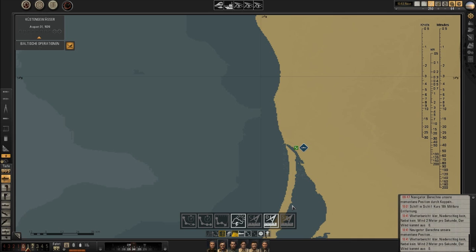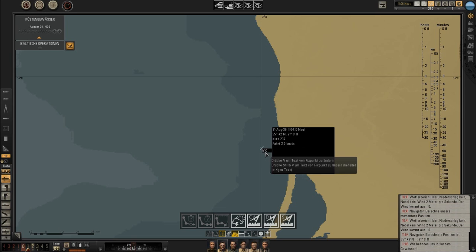Just give him some time and see if that works. We've got his fix — here we have our fix and it's a running number. We've got position fix N1C, which means it's the first position fix and the C means it's done by celestial computation. If it were dead reckoning it would be D — November 1 D. When you hover over it, you get an info window showing when it was taken, the time and date, which position it is, which course you had, and which speed you had. So we had course 237 and speed 2 knots.